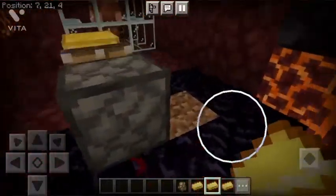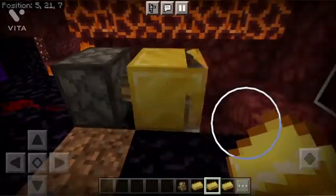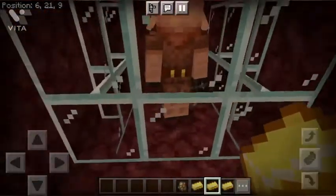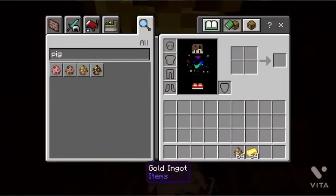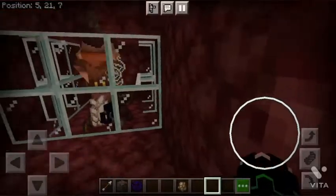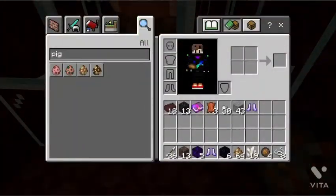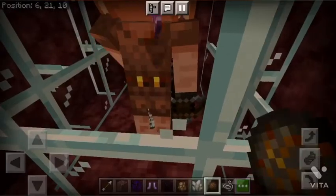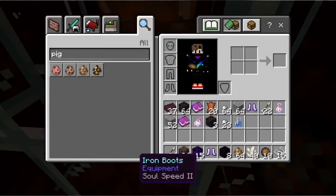Usually, trading with piglins takes like 5 minutes for them to respond, but using this very simple mechanism, you can give them gold and they'll instantly trade back the items. It is very weird, but it's pretty simple to build, so it's worth it. Look how fast those piglins are throwing back items — it's really efficient. It doesn't take that many resources; all you have to do is stop at a bastion, grab some gold, and you'll be good.